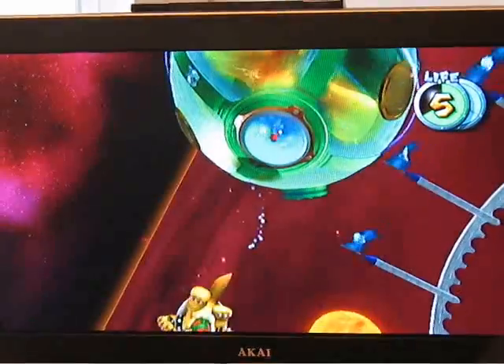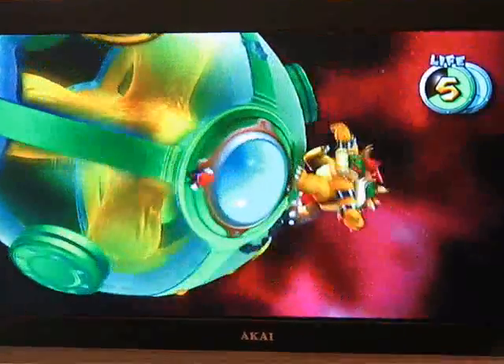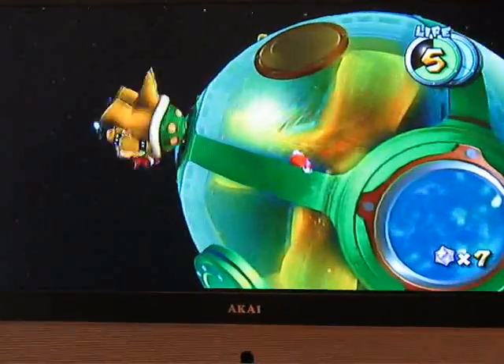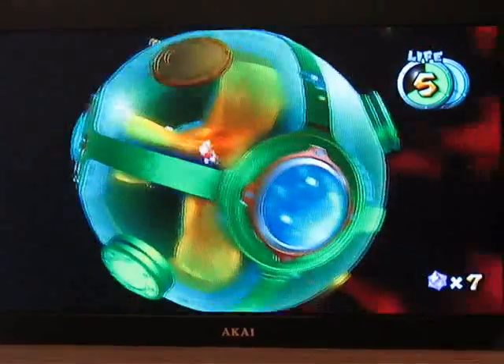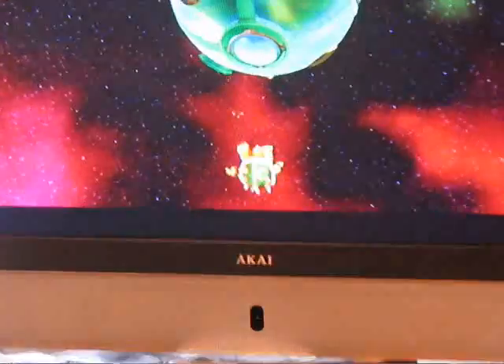You have to get him to do a speed jump. And now, after you hit him, you have to hit him like that, and then he spins faster, and then you hit him again. And that is how you beat King Bowser. Done.